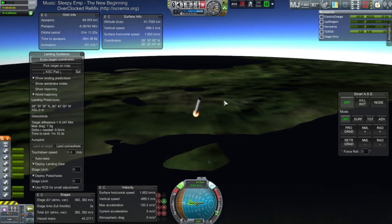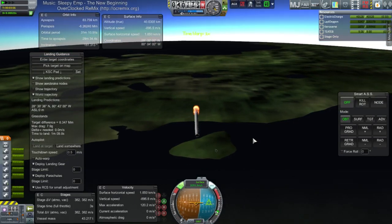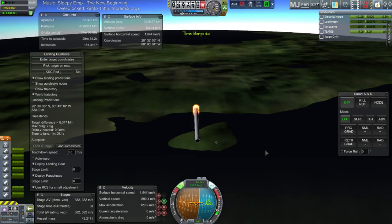What exploded just now? The grid fins — wonderful. I guess that's why they're non-RO, huh? So we've lost our grid fins. Good luck trying to control this now.